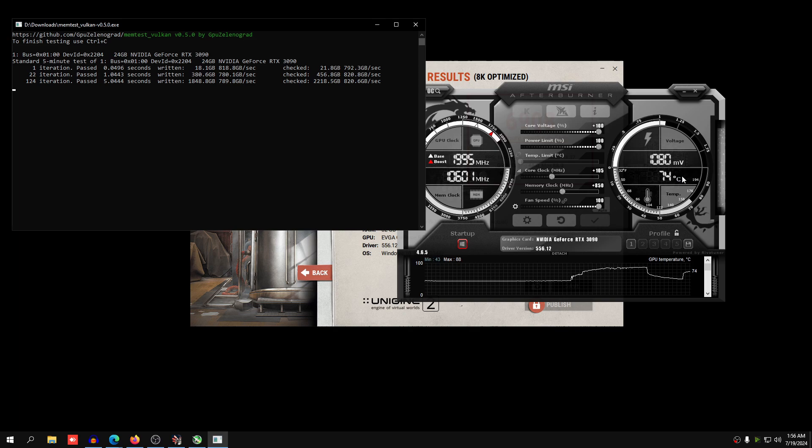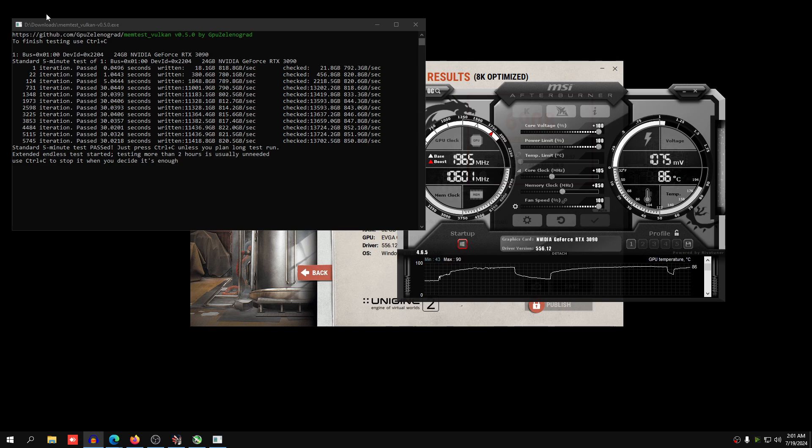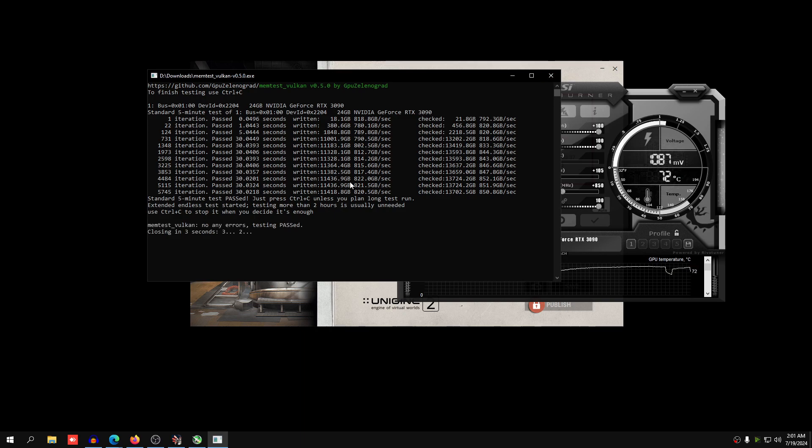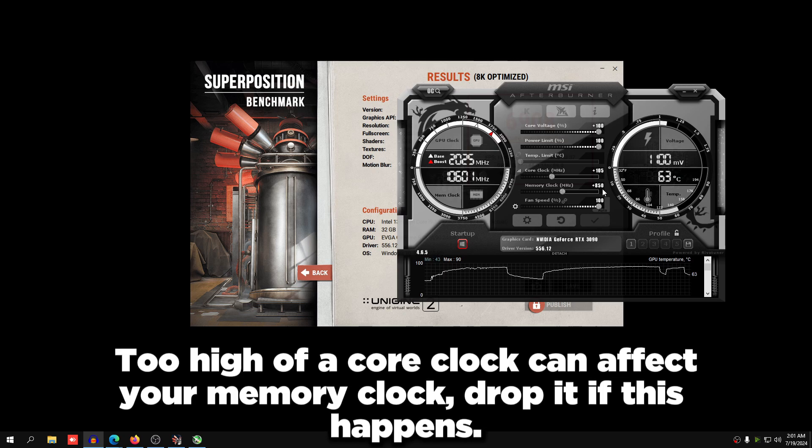The MemTest Vulkan test is around five minutes long. If you pass five minutes, you're usually fine. An error will look like a specific notification on screen — if you get one, drop the memory clock by 100 or 250, then test again and make sure you pass the full five minutes. Once the five-minute test is done it will show a completion screen and close. If you're still getting errors even after dropping the memory clock, your core clock may be interfering — drop the core clock down so you can get the memory clock stable.